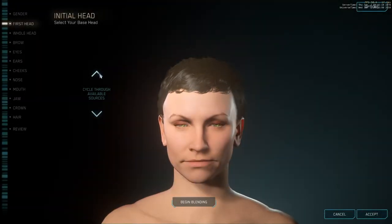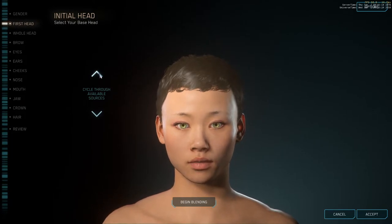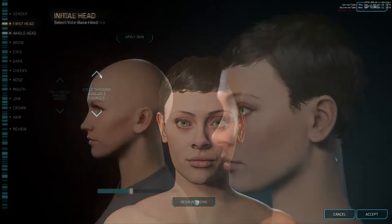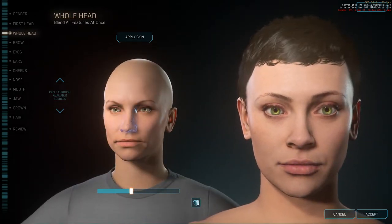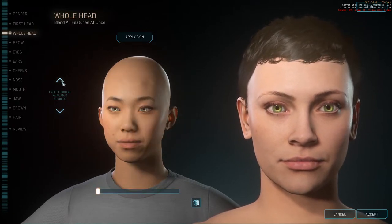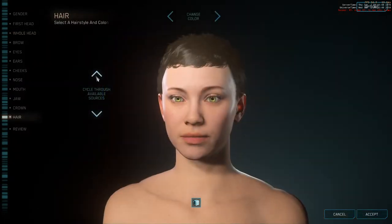Hello everyone and welcome to Star Citizen in alpha 3.8. I am once again checking in to see how things are coming along. Here is the character customization system, which I think I'm getting a little bit more familiar with compared to previous times, but it's still a little bit haphazard. Though I did get a character to my liking eventually after tweaking certain settings and mixing some of these possibilities together.